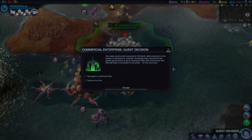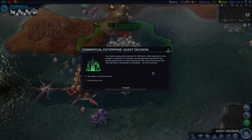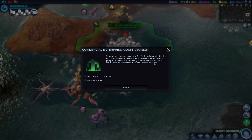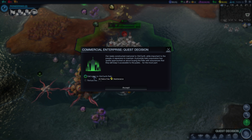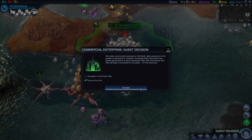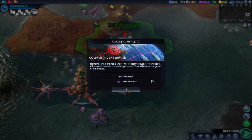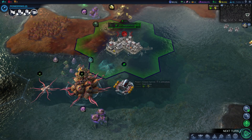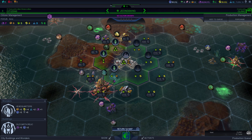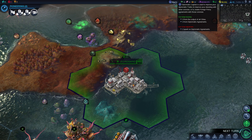Quest decision. Our newly constructed memorial to Old Earth, while important to the people, is expensive to maintain. A privately held corporation has quietly approached us about buying the relic with assurances that they will keep it accessible to the public — for the most part. I don't like that 'for the most part.' I'm not going to sell the rights. I don't want to sell our dignity. Refuse the offer — plus one culture from every single relic, so we're getting one more culture each. Now we're getting three culture and two capital, and five capital each turn. Once we get to 150, I'll be able to show you guys what the capital can actually do.